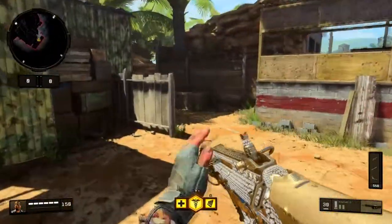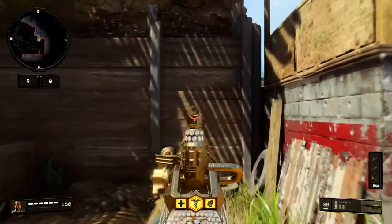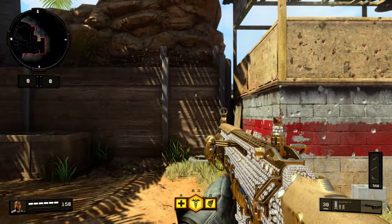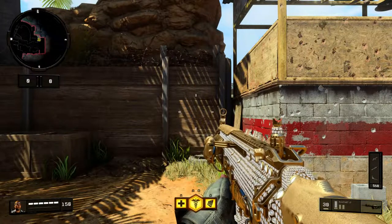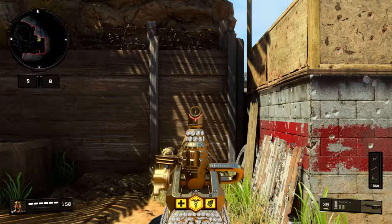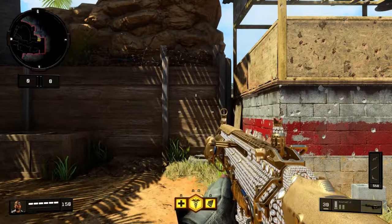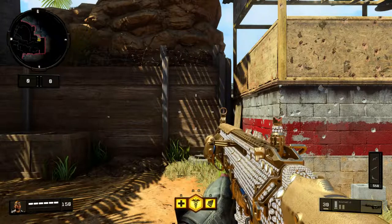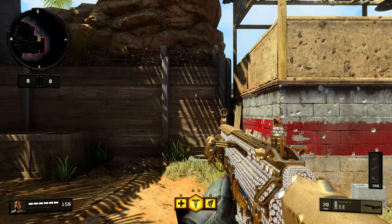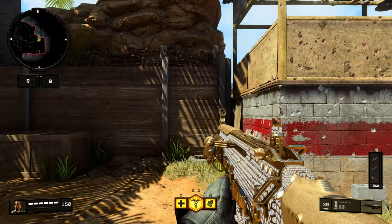The next test is the hip fire test. We line up on this post and aim about center on the wall, then fire from here. I noticed earlier that this gun's hip fire is absolutely terrible. I predict that no bullets will go past the halfway point on the crosshair — they'll stay on the top half, not going past the horizontal marks.